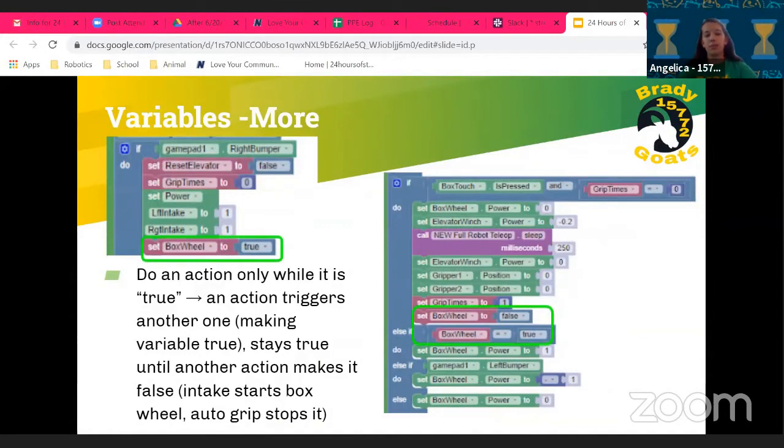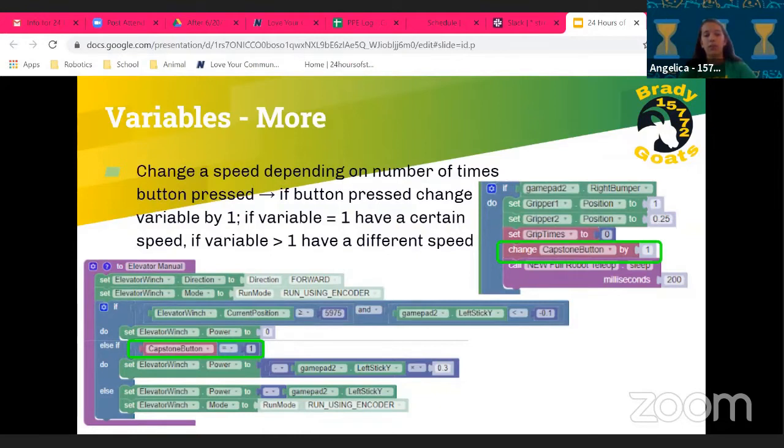You can also use a variable to do an action only while that variable is true. One action makes the variable true and it stays true until another action makes it false. For example, pressing the right bumper makes a box wheel variable true to start the intake wheel, but the automatic gripping makes it false and stops the box wheel — that's how we used true and false variables.